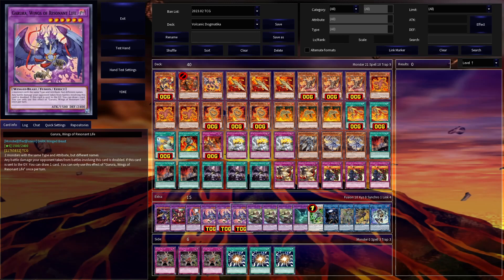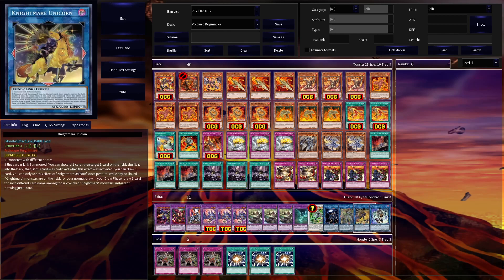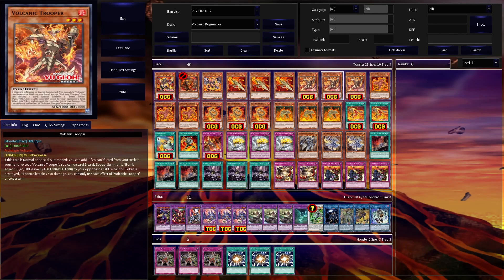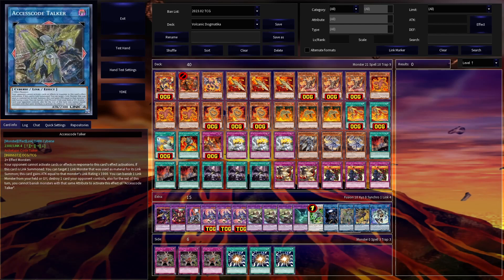The extra deck is largely just filled with Punishment and Super Poly targets, with a few generic links as well that might come up. The deck can sometimes get a couple Rockets and Troopers on the field that don't do much — it's a very flexible extra deck and you can probably run whatever you want in it.